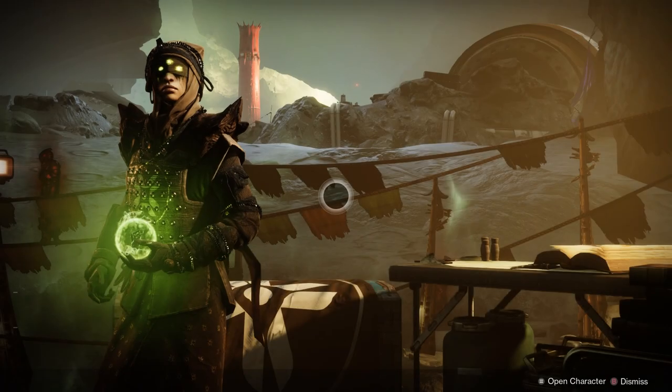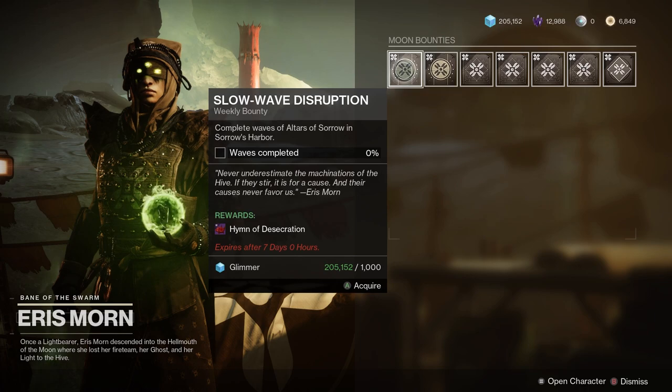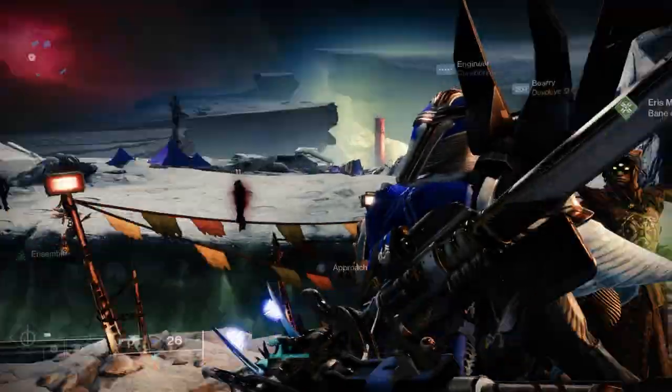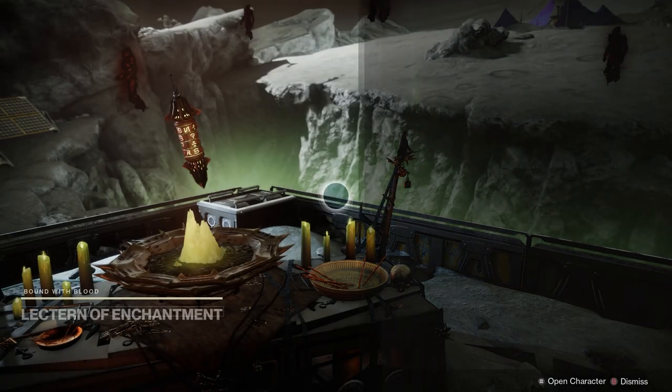There are four XP++ bounties that you can get either from the Lectern or from Eris on the Moon. While you're doing these, you can also be getting XP+ bounties as well, because the ones on the Moon are very simple and easy to do.